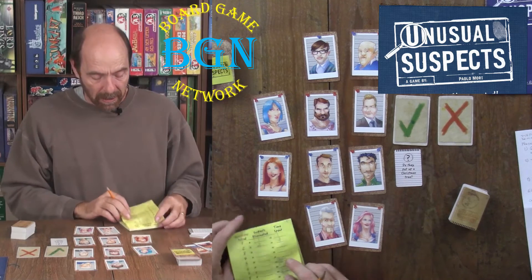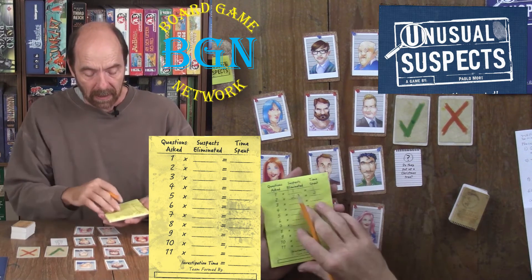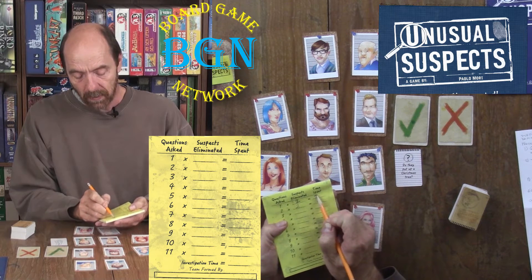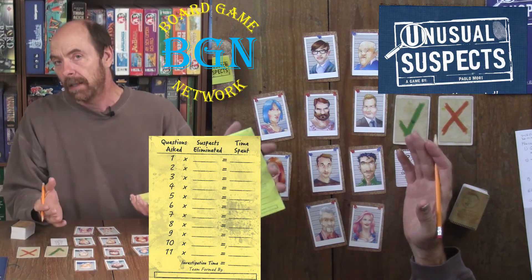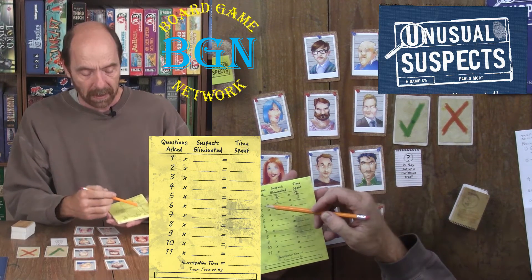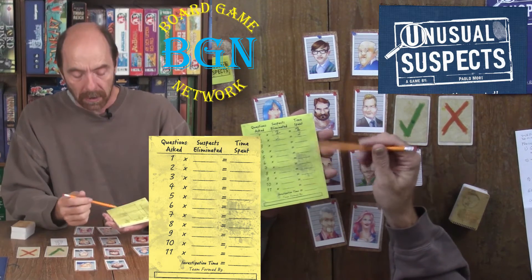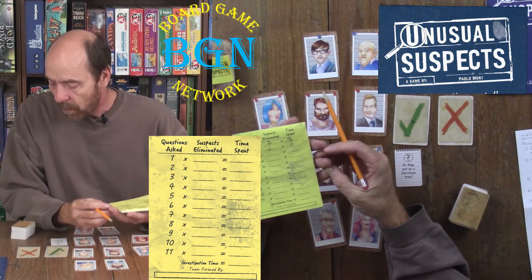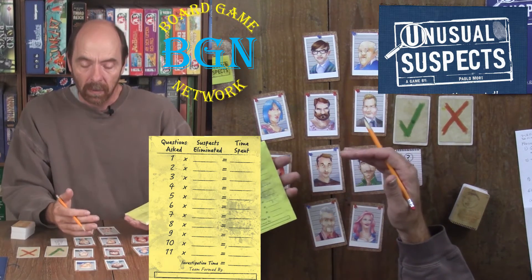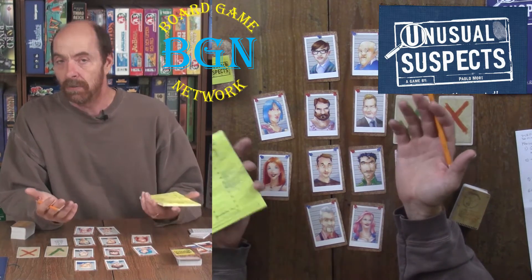If you did not pick the guilty party, you look at your score sheet. On round one it says times one, and then however many suspects you eliminated — in this case two — so you write two, and one times two equals two. You're calculating how long it's taking to find the guilty party. Each round gets more costly: round two is times two, round three is times three, round four is times four, up to eleven. You write the score and continue eliminating until one suspect remains, then tally up.